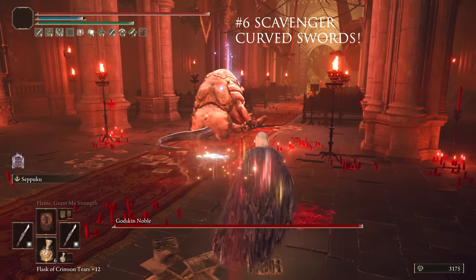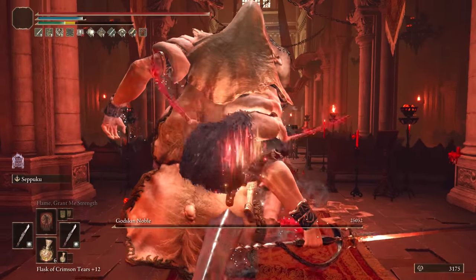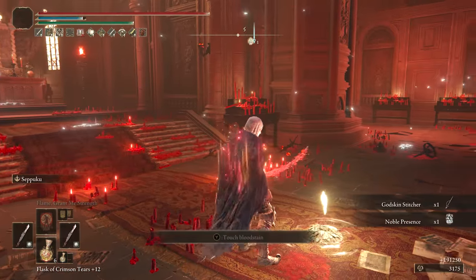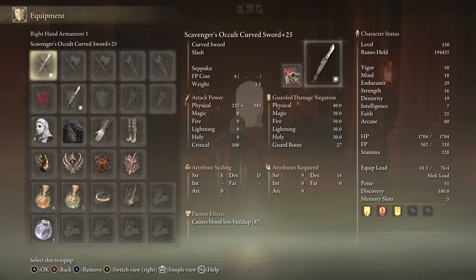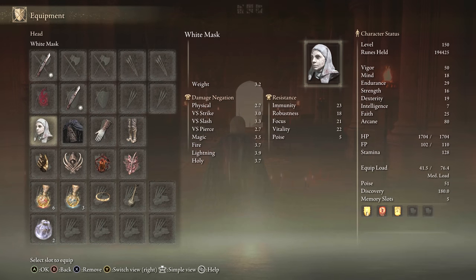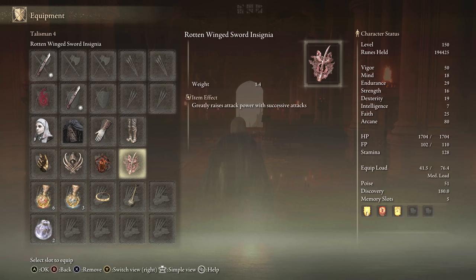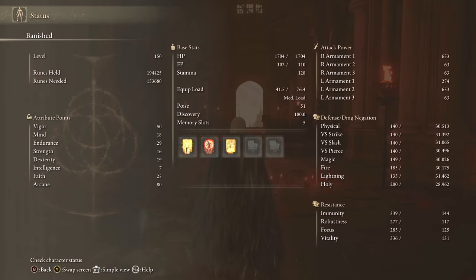At number 6, I have the Scavenger's Curved Swords, which obviously make the top 10 because they're so powerful. Scavengers are my personal favorite for 125 and 150 builds because you only need to invest in one stat for damage, and that's Arcane. These are really powerful, especially at lower levels because you can go minimum requirements. We have them on Occult for that one stat investment, giving it a B on Occult, and the innate bleed scales with it. White Mask, Raptor's Black Feathers, Millicent's Prosthesis, Claw Talisman, Lord of Blood's Exaltation, Rottenwing Sword Insignia, and the Faith and Thorny tier. For stats, we're completely focused on Arcane — pump it up to 80 and get a ton of damage.